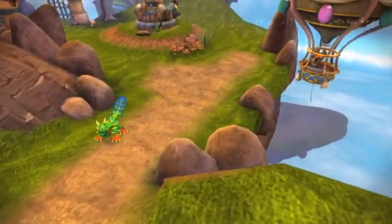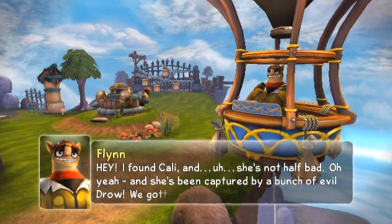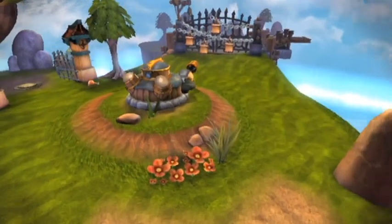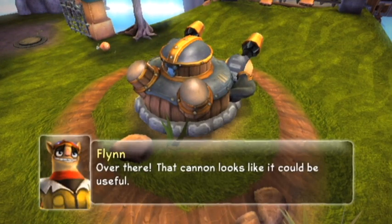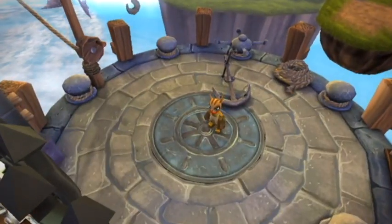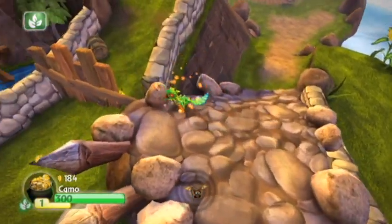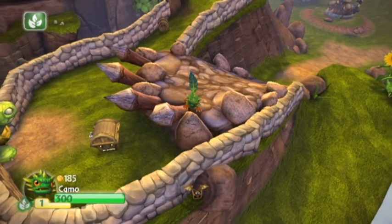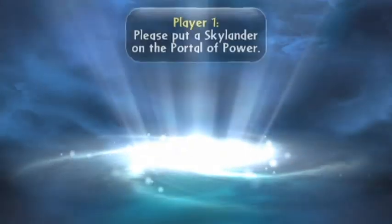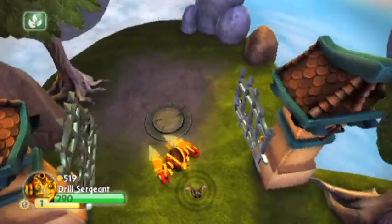I started out with the 3DS version — it's actually a completely different game. In that version, all the Skylanders can jump, whereas in this one you can only jump sometimes. All the Skylanders in that game can run as well, at different speeds, but they can all run and jump. I would compare the 3DS version to a more traditional platformer. This one's like a platformer with beat-em-up type elements — because of all the fighting.